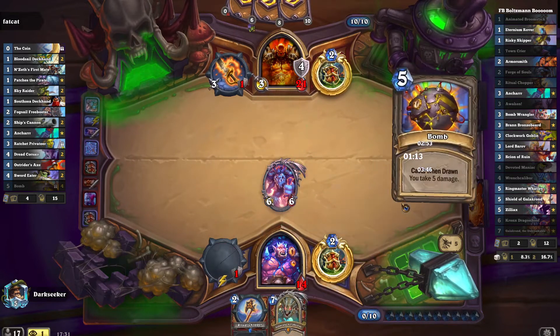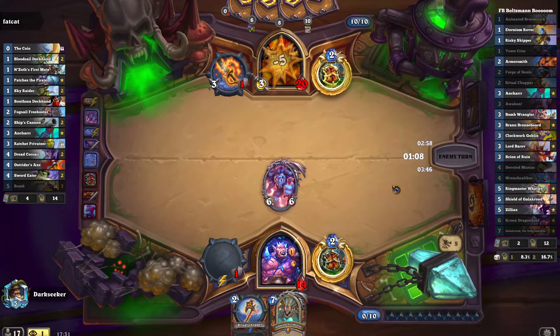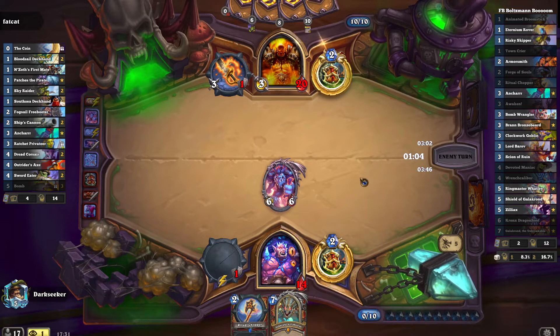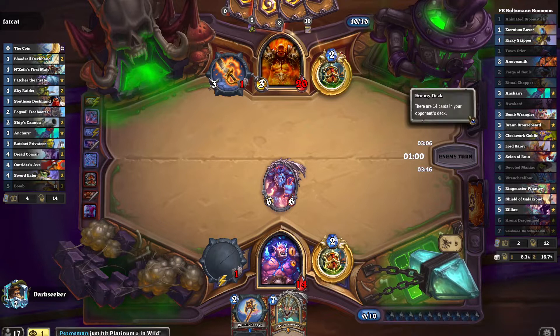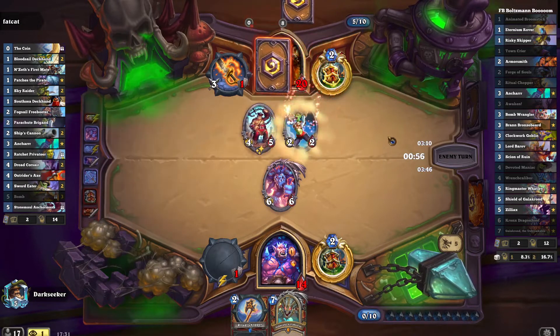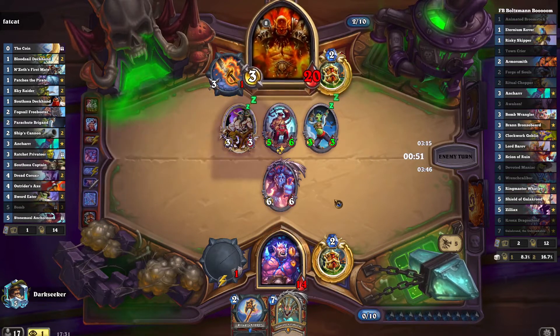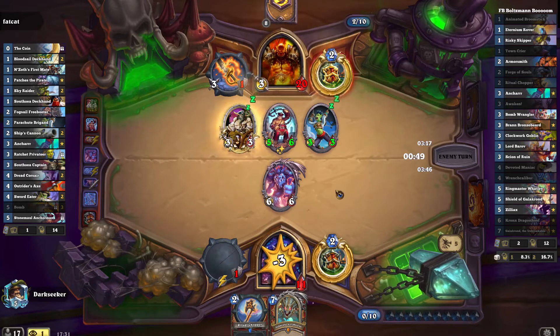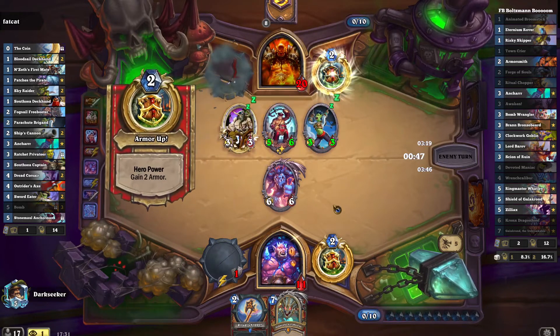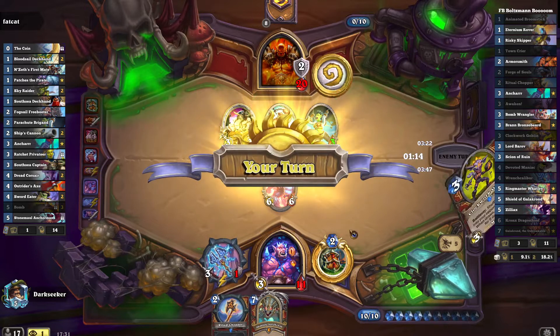Now our opponent has got one final push. They've got a few pirates in hand that they can play here. Will it be enough, though, to help our opponent seize back the advantage? Three pirates, by the looks of things, but our weapon can kill the captain, our Kronks can get the value trade with the 5-6, and we have a fully invoked Galakrond, which will gain us a little bit of armour, too.